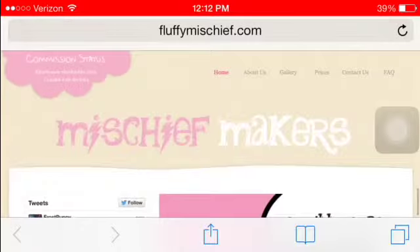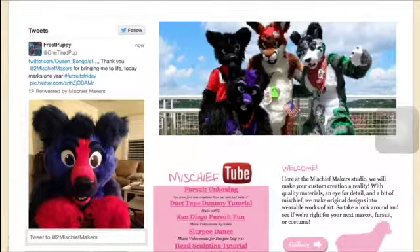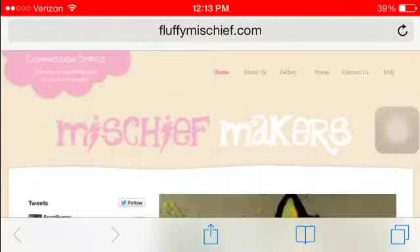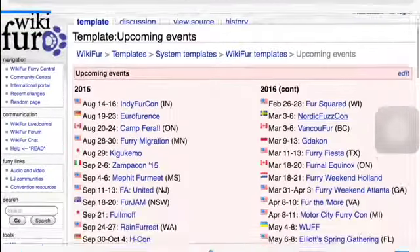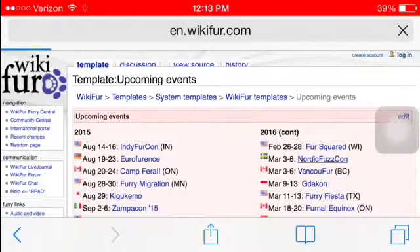So I found another thing called MischiefMaker, and I'm still trying to figure out how to make a fursuit, because I saw her tutorial on how to make a canine base head. And here's another thing I found about going to cons. If you ever want to go, I'll put both of those in the link in the description.